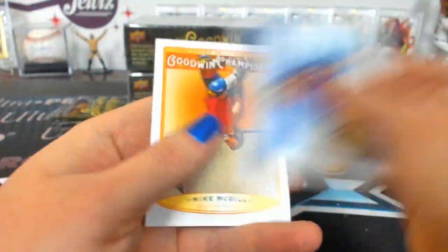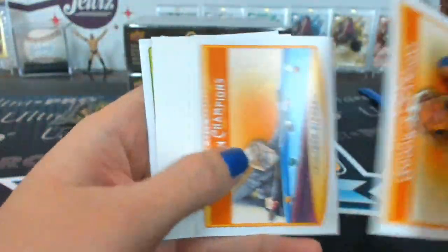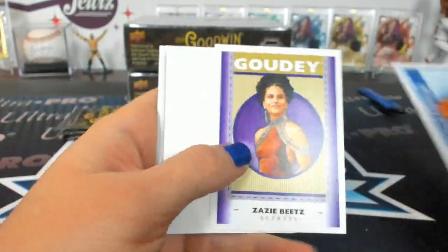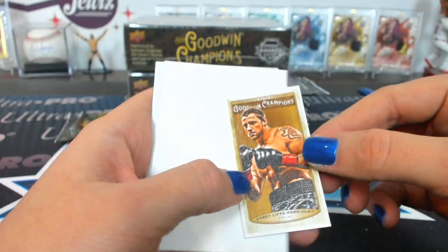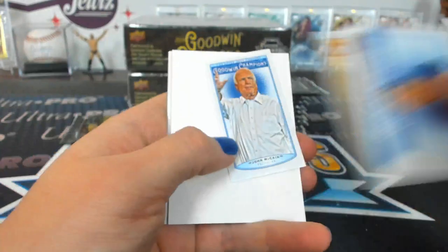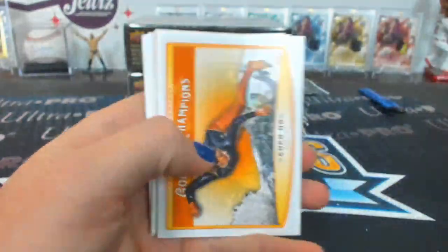Wayne Gretzky, Splash of Color. Morrison, Lumberjack Mini. Bray Brothers, Splash of Color.